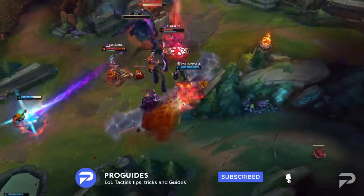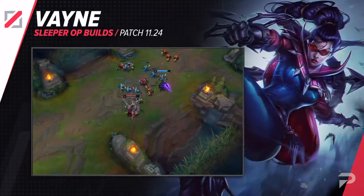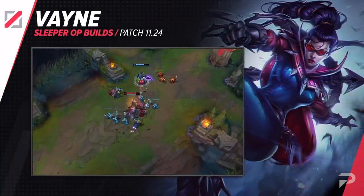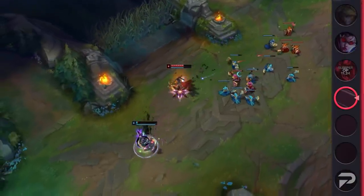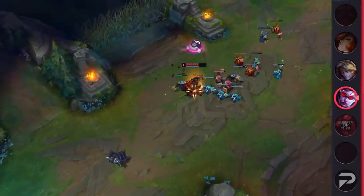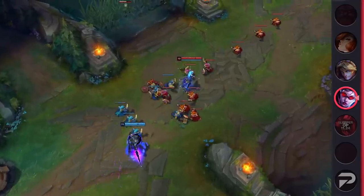The first of the Sleeper picks that we will be looking at is Vayne midlane. She's good in quite a few matchups midlane, but the most important one in the current meta is Kassadin. Kassadin is one of the most disgusting champions at the moment with both his pick and win rates being way higher than they should be. The thing is Kassadin is meant to be a super hard scaling pick, but at the moment he gets through that lane too easily.